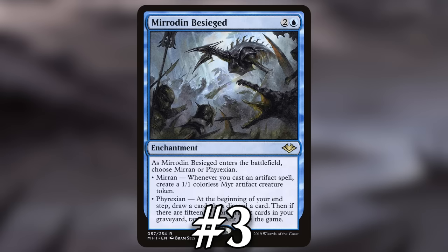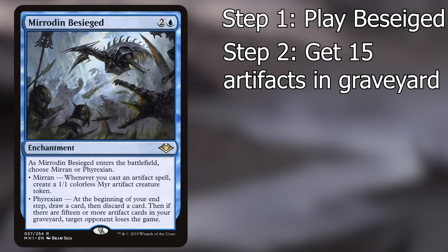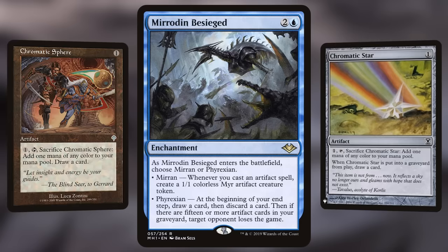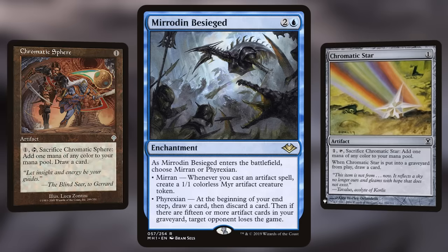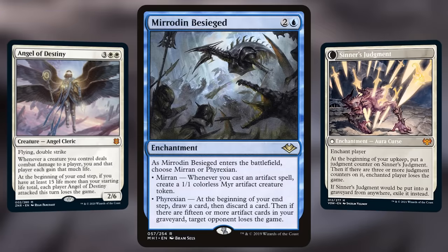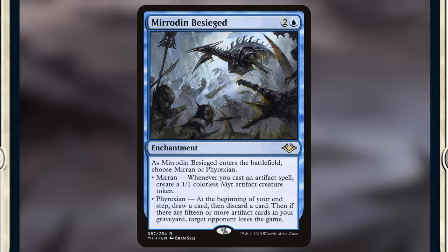Number 3: Mirrodin Besieged. Making your opponent lose the game with Mirrodin Besieged is actually super easy. All you need is to get 15 artifacts in your graveyard, which means aggressively self-milling, looting, or playing cheap cantripping artifacts that sacrifice themselves to stock your graveyard. Even better, Mirrodin Besieged triggers on your end step — many alt-win-con cards trigger on your upkeep, giving your opponent an entire turn to react. But since this triggers on your end step, you can stock your graveyard, slam Mirrodin Besieged, go to your end step, and immediately make your opponent lose the game.